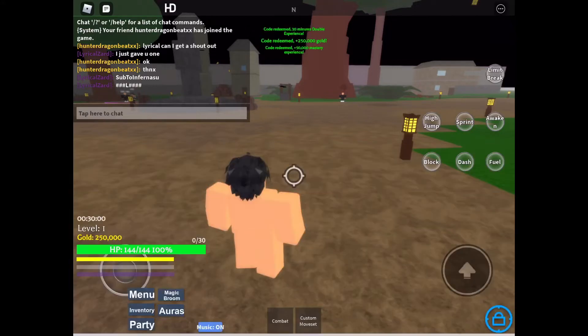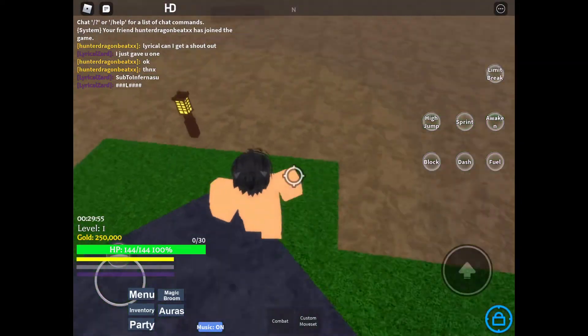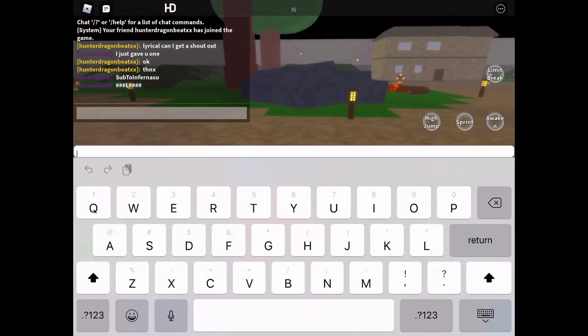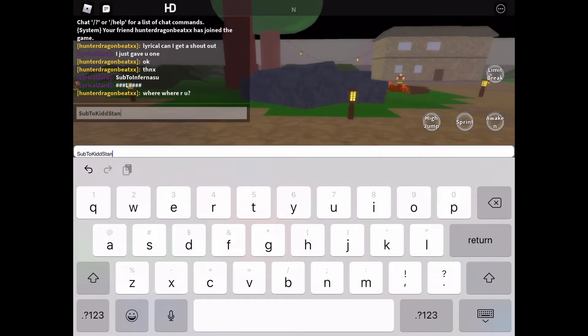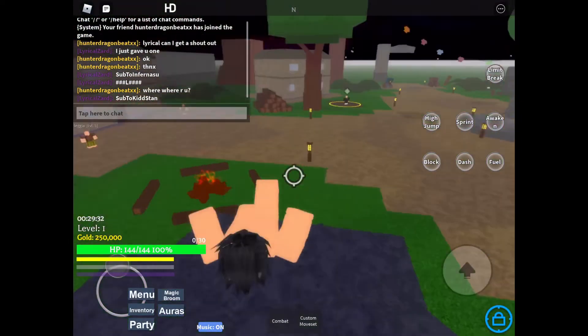On mobile it got me tagged out, but it gave me some stuff — I couldn't see what it gave me exactly. The next code I have is Sub2Kidstan — capital S-U-B, capital T-O, capital K-I-D-D, capital S-T-A-N. Sub2Kidstan — that will also give you 50,000 mastery experience.